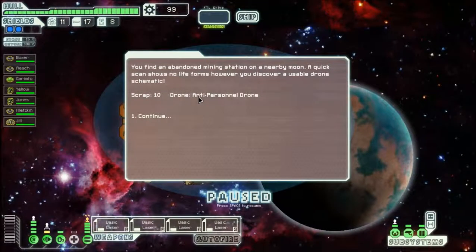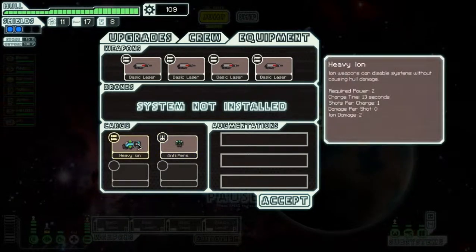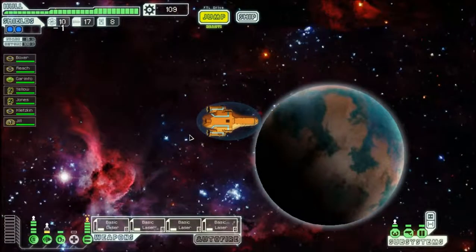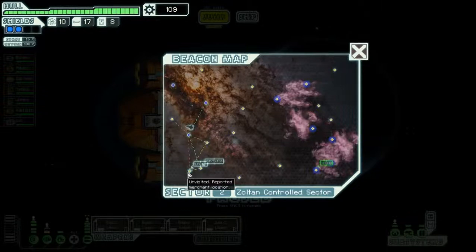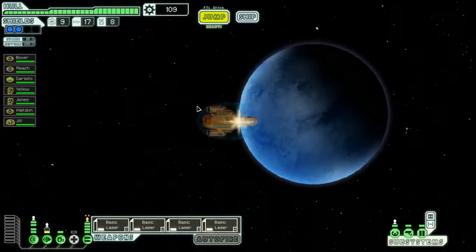We find an abandoned mining station — a quick scan shows no life forms, but we discover a useful drone schematic: an anti-personnel drone. There's also a heavy ion weapon — no reason to sell that just yet, no store here. We go to another beacon — a light astral body is entering the atmosphere of a nearby planet, a firework show on a galactic scale. I'm also not sure 'ambiance' is spelled correctly there. But there is indeed a store at that beacon — I can hit the distress beacon then the store. Might as well go to the store first.